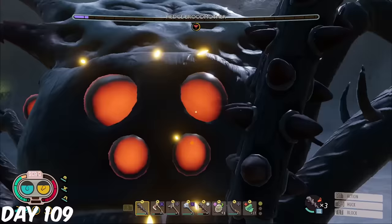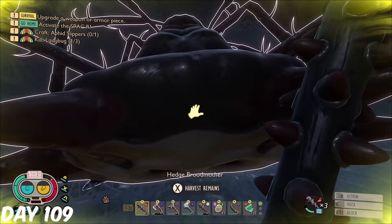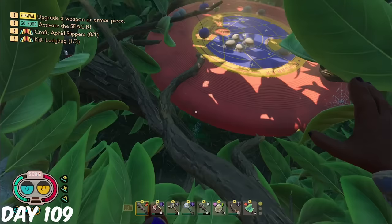The broodmother had slightly changed since the last time, but it was nothing I couldn't handle. At the end of the fight, I made sure to equip dissection expert, and when looting her, I got the broodmother trinket. With this in my inventory, I completely forgot that my goal was to get four venom, and went home with only two.